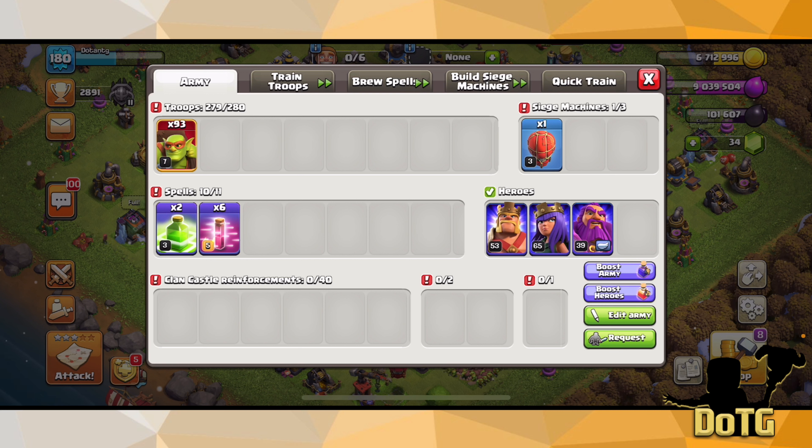You want to match two haste spells with one jump spell. When you put down one jump spell in battle, try to put down two haste spells so you can kind of match it up. I'm going to show you why you need those haste spells very soon.